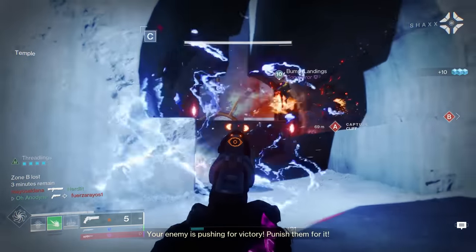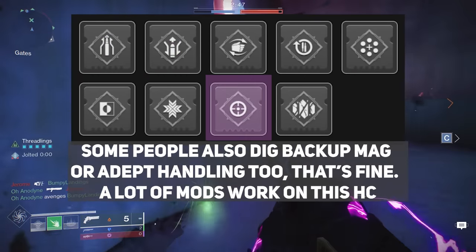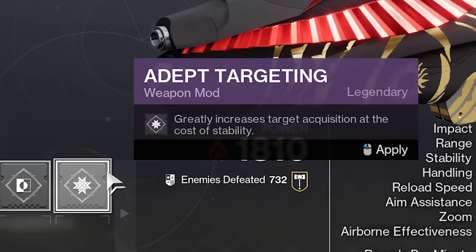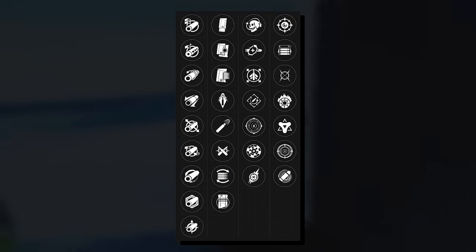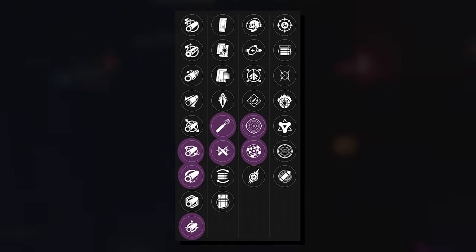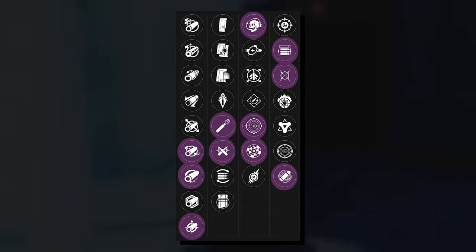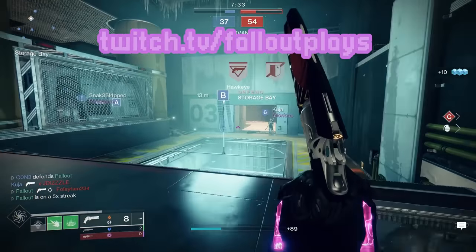For masterwork, I would be happy with anything that isn't reload, with range being my preferred, followed by either stability or handling. For adept weapon mods, adept range, stability, Icarus Grip, or Targeting Adjuster — take your pick. I know adept targeting harms your stability kind of a lot, but I've been using it lately and I'm kind of liking it. All in all, perks I'd be happy to get on my PvP Igham: Column 1, Full Bore, Small Bore, or Hammerforged; Column 2, Ricochet Rounds or High Cal Rounds; Column 3, Rangefinder, Keep Away, or Encore; Column 4, Opening Shot, Moving Target, or Eye of the Storm; and masterwork Range, Stability, or Handling, with a preference for Range. Good luck with your hammer hunting this weekend, and feel free to send any god rolls you get my way on Twitter — always love to see them. Thank you very much for watching, and I'll see you on stream.